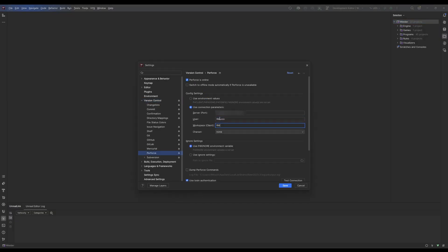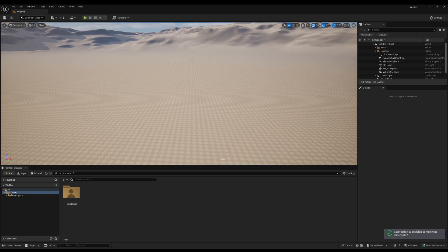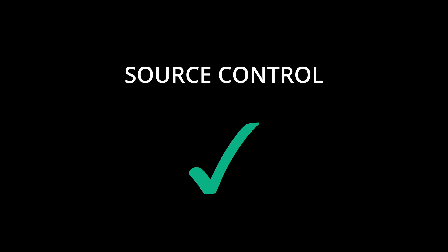I then connect Rider, which is my IDE of choice, to Helix Core. After which, I connect the Unreal Editor to Helix Core. Now, Source Control is fully set up.